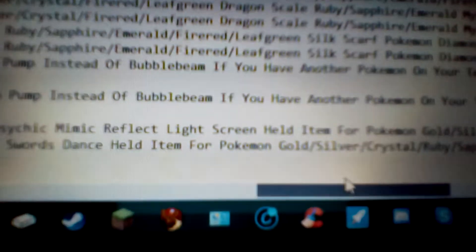And then the held item for Pokemon Gold, Silver, Crystal, Ruby, Sapphire, Emerald, FireRed, and LeafGreen — you want the Black Glasses. This is a boost to the power of Dark type moves by 10%, so it's mainly for that Pursuit.